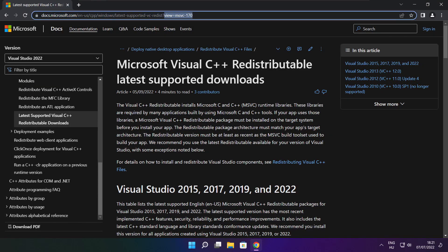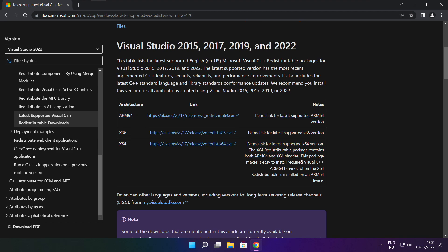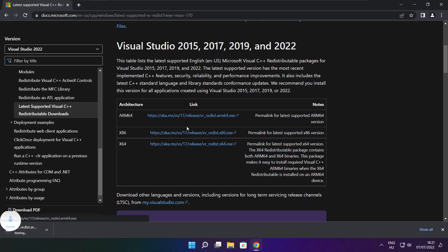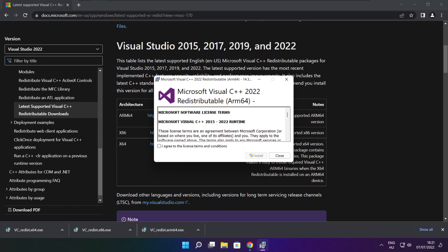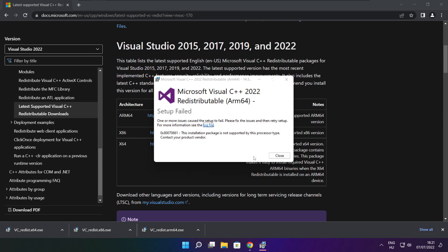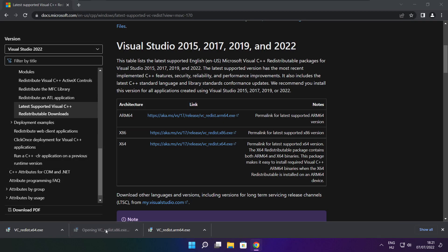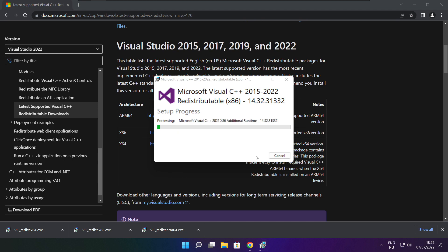Go to the website link in the description. Download 3 files and install the downloaded files. Click I agree to the license terms and conditions and click Install. If it fails to install, no problem — repeat for the other files. Click Close when done.